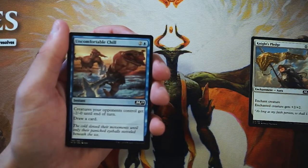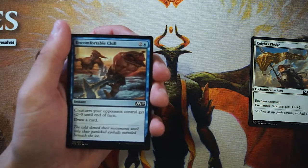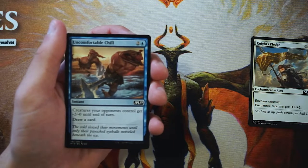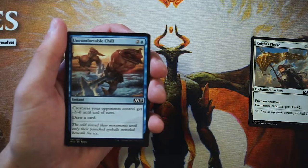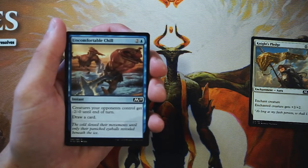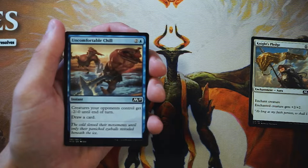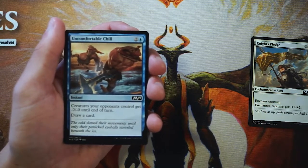Uncomfortable Chill is an instant for two and a blue — creatures your opponent controls get minus two minus zero until end of turn, and you draw a card. It's okay but not amazing. It can save you for a turn or two and replacing itself is obviously quite good. It has synergies with things like Enigma Drake in the blue-red spells-matters deck, but generally you'd want that deck established before picking this up.